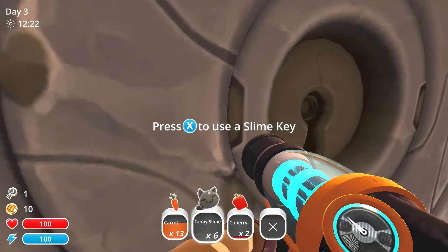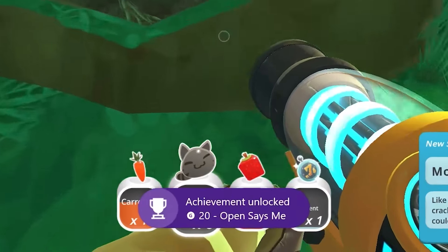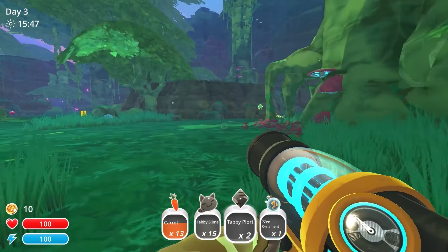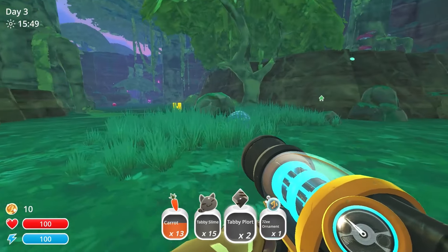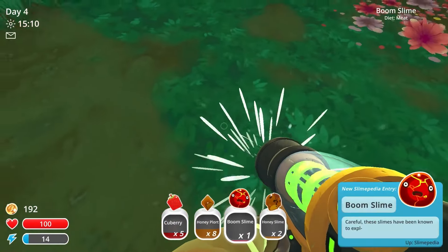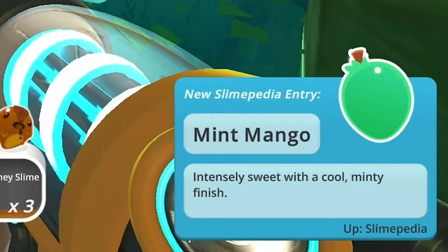Now we're unlocking our first area using the slime key we got from that gordo earlier. This will get us two achievements for using a slime key and discovering the Moss Blanket. This is also where we're making our first slime upgrade. Pink and rock are fine, but they're also the least valuable, so I'll be grabbing some boom and honey slimes as well as mint mangoes, which are the favorite food of the honey slime.